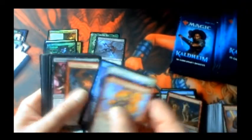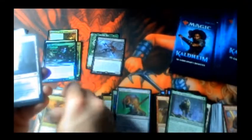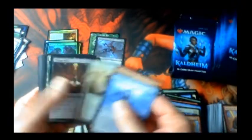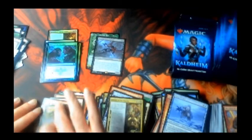About halfway done with the box, making a lot better time than last time. Another foil common. The sad thing is I think that was our foil rare slot and I was hoping to get a foil god, but we'll see. Simenar Avenger — I think that's our second copy. Yep, so we got two of the same rare — probably a ten-cent rare or something.